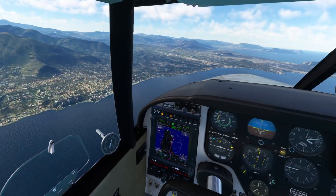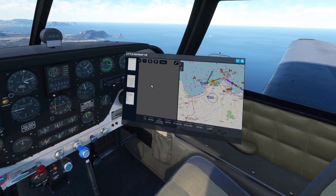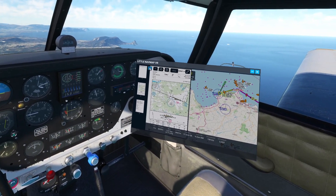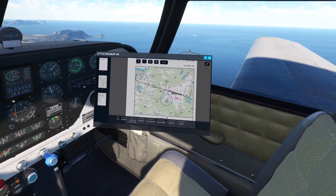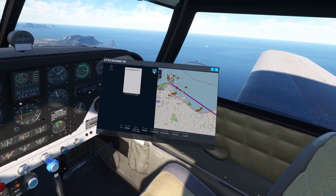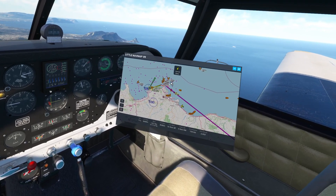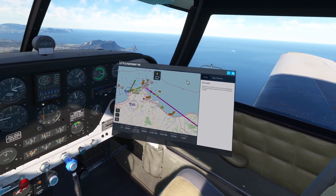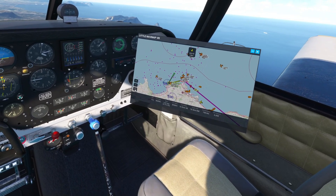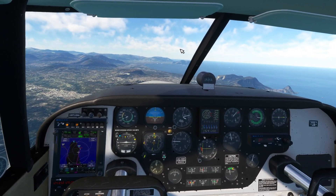There's even more — you can also view PDFs. So if you have your charts for your airport, you can put them in here and zoom in, zoom out, go to full screen if you want, close out and close this one, and then go back to the map.